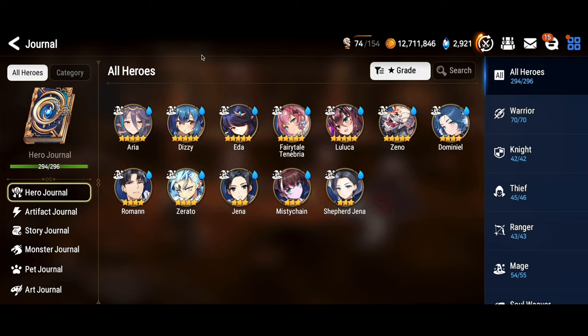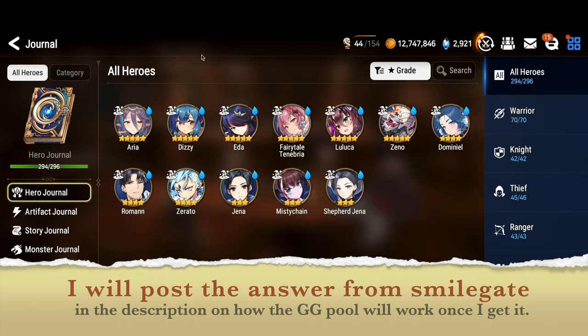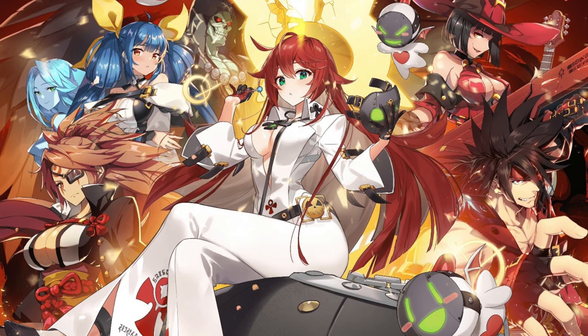Every single summon gets you one coin, and there's a shop where you can spend 100 coins to buy an artifact or 120 coins to buy a unit of choice. The goal is to do 120 summons, hopefully get one or two of the units you're looking for, and use your coins to buy the third unit or artifact you're chasing. It does let you hyper-focus three units. Now, let's talk about the Guilty Gear units and whether you should pull for them. First, let's talk about Dizzy.